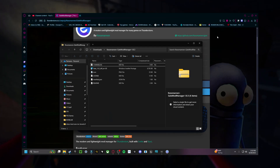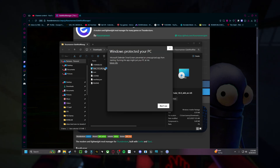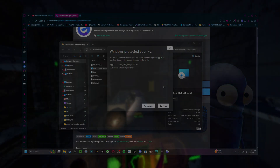Once that's installed you're going to want to open up the zip file, click on the application, and it's going to show you a little pop-up warning. Go to 'More Info' and then 'Run Anyway.' Don't worry — this is completely virus free, it's just your PC making sure it's a protected source.